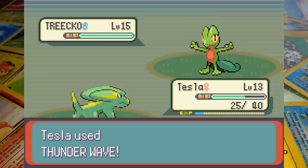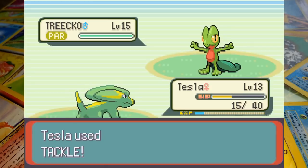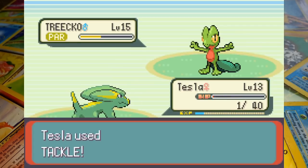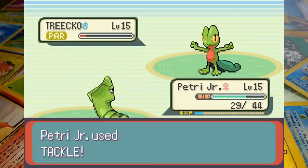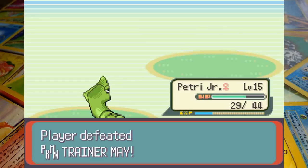We switch Tesla back in and go for Thunderwave once again, then call for a couple of Lears to lower Trico's Defence before finally attacking with Tackle. A critical hit gives the Grass starter some vivid flashbacks but his Quick Attack leaves Electrike with only a single hitpoint remaining. Metapod slams into the stationary Woodgecko finishing him off, taking Petrie Jr.'s win-loss record against him up to 2 and 26.